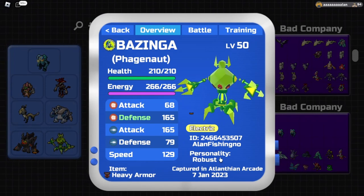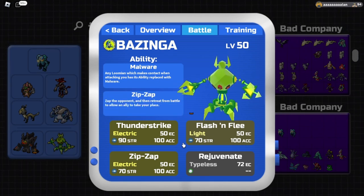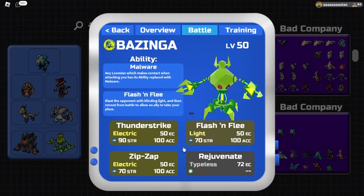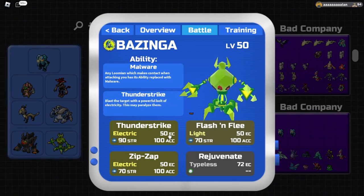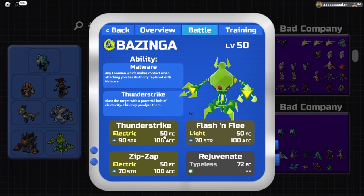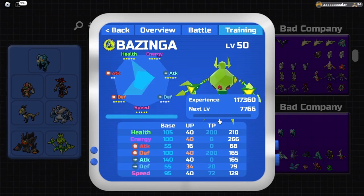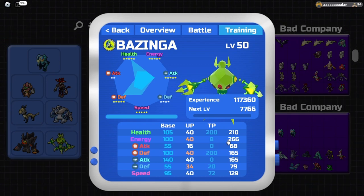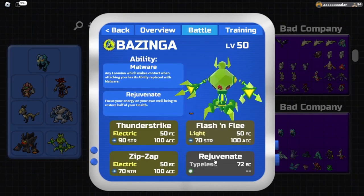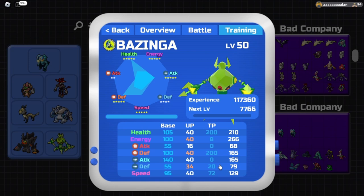Our last member is Phagenot, running Robust personality with Heavy Armor and the Malware ability, functioning as a melee wall that handles things like Soulvestu and Halvantik. We're running double pivot moves - Thunderstrike and Rejuvenate. These pivot moves let us pivot off of everything in the game except Bonecki. Thunderstrike is our main STAB in case we need to fire off a hit, and you could also run Rant to hit Metatode which would otherwise wall us. Rejuvenate gives very reliable healing. TPs: maximize HP and melee defense, 8 points into energy giving 266 energy - enough to Rejuvenate three times and fire one attack - with excess going into range defense.